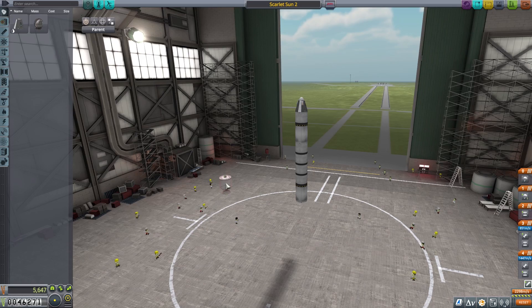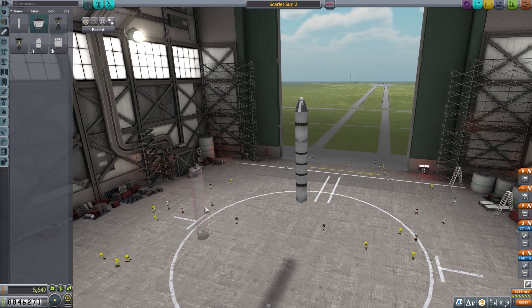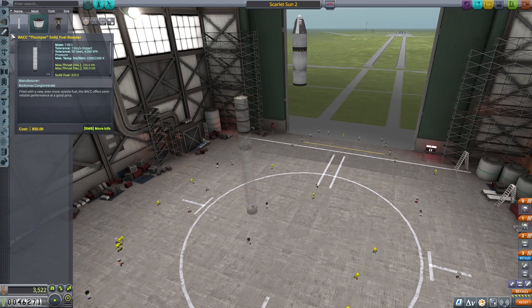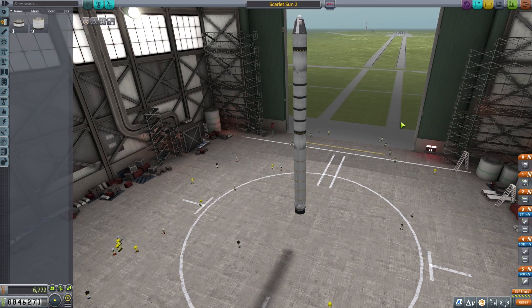Efficiency be damned — I'm going to put a big booster on that. Actually, let's put a Thumper on it — that'll get me to 300 no question. And we'll put another fuel tank on it. Scarlet Sun 3. That might be overkill but whatever, we'll cross that bridge when we get to it.